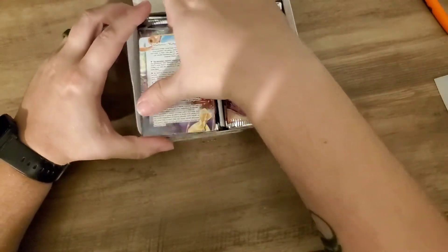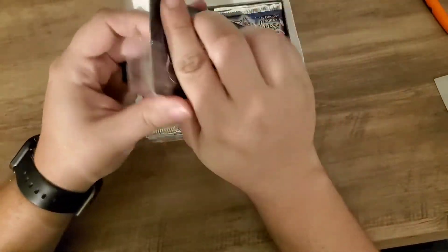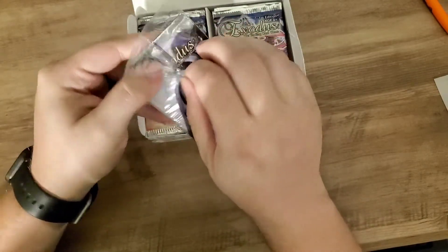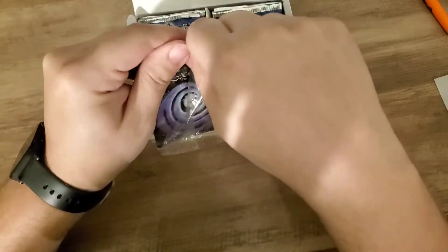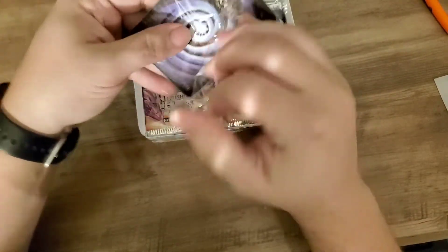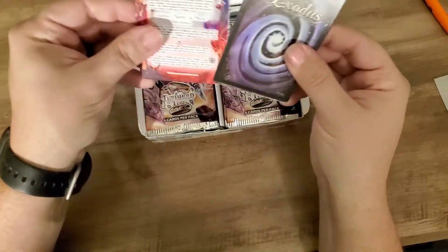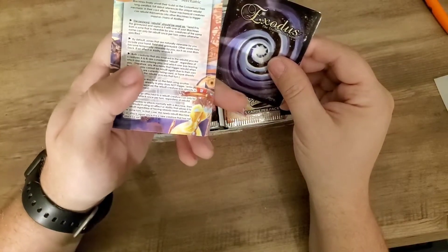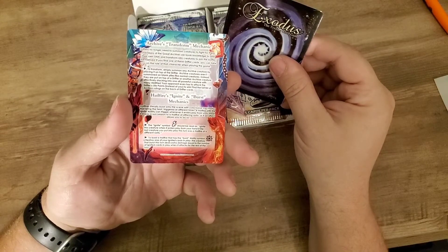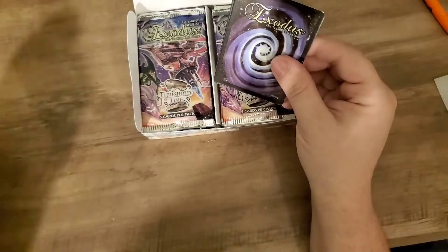And our box topper — each box comes with a box topper. I'm pretty sure you have two cards in the box topper: one of them is set and the other one is a random. Let's see what we got. New Exodus cards. Here are the rules: mechanics for rebuild and transform, hellfires, ignite, and burst mechanics — saw a lot of mechanic rules in there.